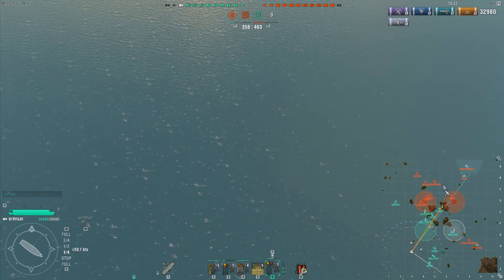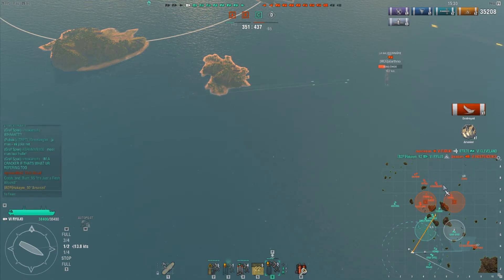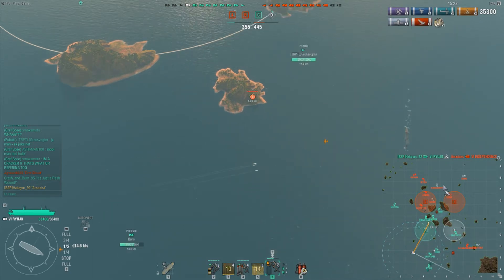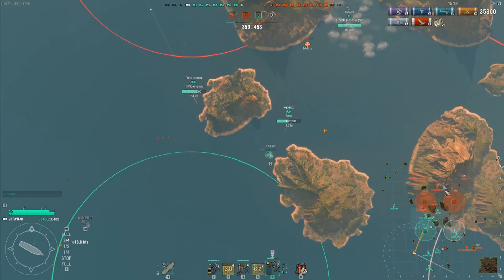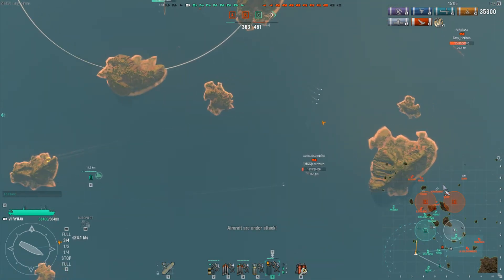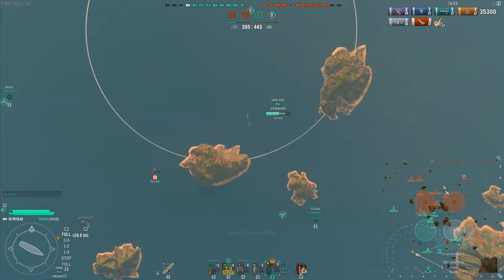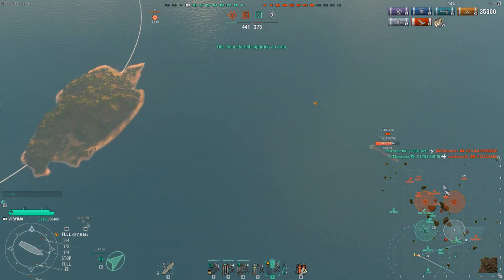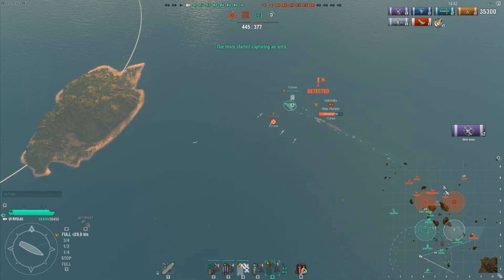The Independence is burning down — just waiting for her to go down. The enemy team is pushing heavily and we earned the Arsonist achievement — one of the few times I've earned that. The enemy team is pushing hard towards A and we have an Emile Bertin engaging a Cleveland. As you can see, I am constantly moving — this is very beneficial for any CV player. Always be in the proper position; you don't want to get caught by an enemy destroyer that has made its way behind your lines.